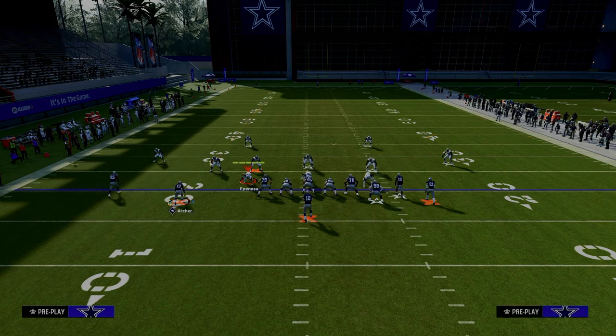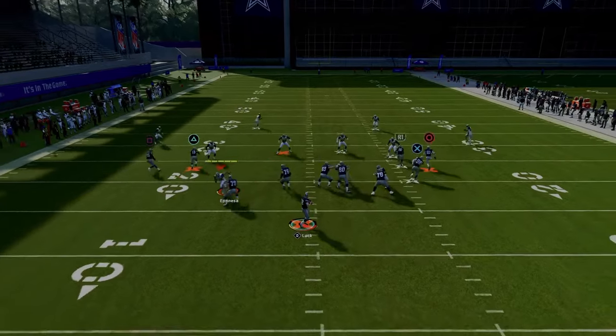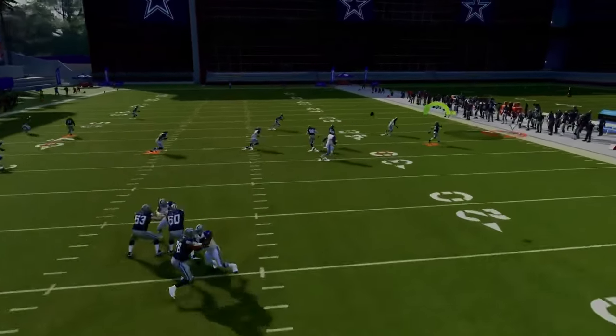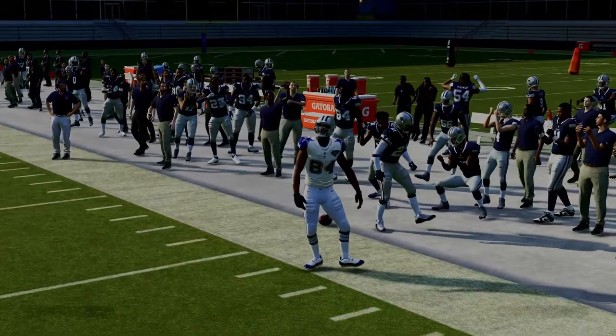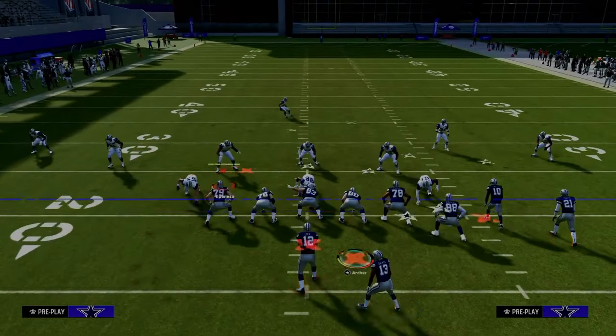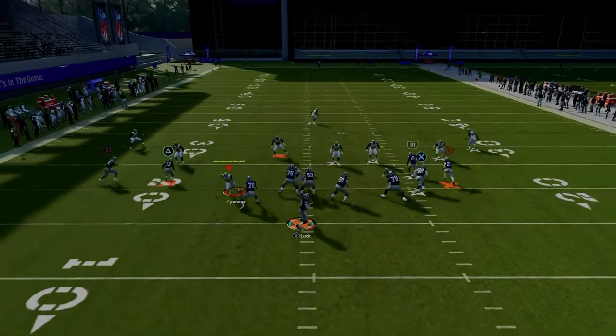If they're running cover four or cover three to the wide side of the field, this short corner is going to absolutely torch his guy and get separation against cover four as well as cover three. The setup is the same for cover three — we're putting the running back on a streak, the tight end on a streak, and using a slot apprentice corner route to our slot receiver.